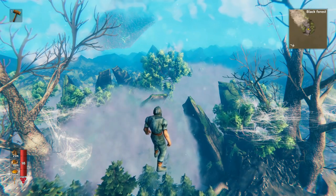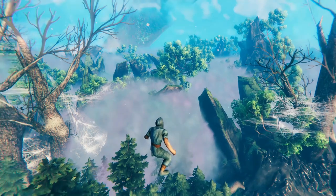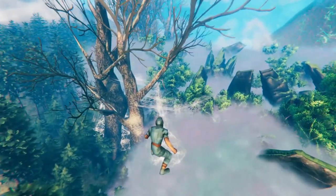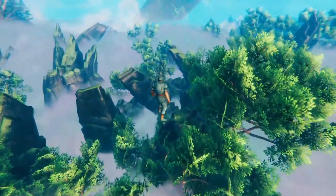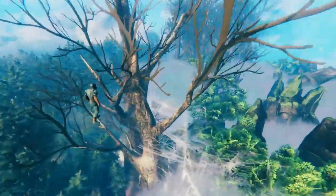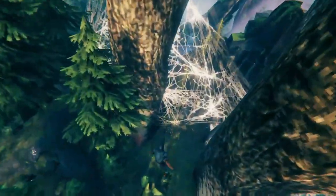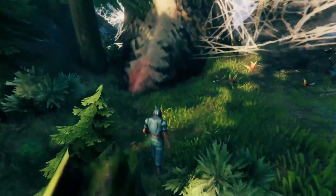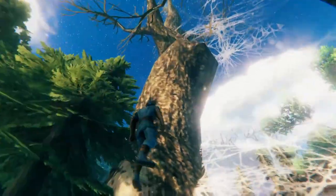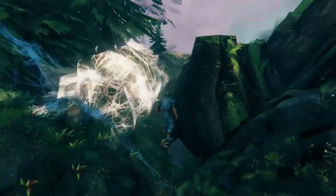Here we have a perfect example of what happens when they update a biome but you've already explored a little bit of it. Does this Mistlands look weird to you? This part is how it's supposed to look — this is totally normal. But what's up with these? Well, this is actually what the Mistlands looked like in the very, very beginning. It was basically this really densely populated forest with a bunch of spider webs, some big trees, and then also some skulls and various other objects.